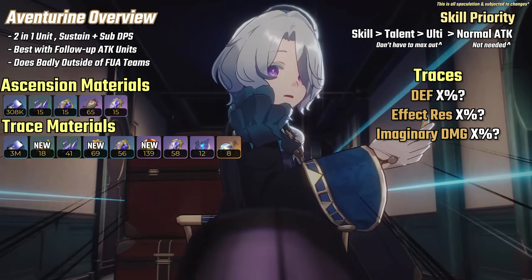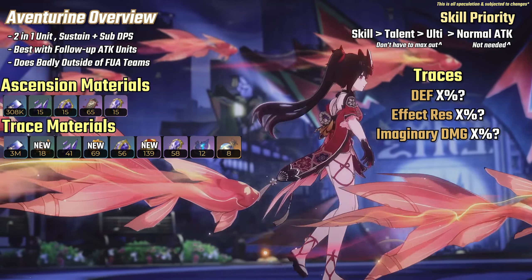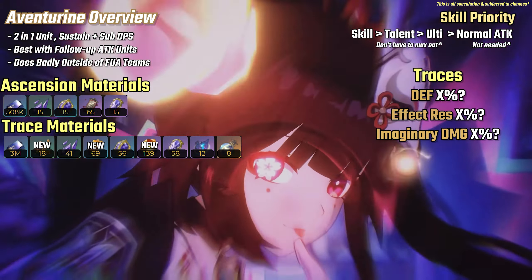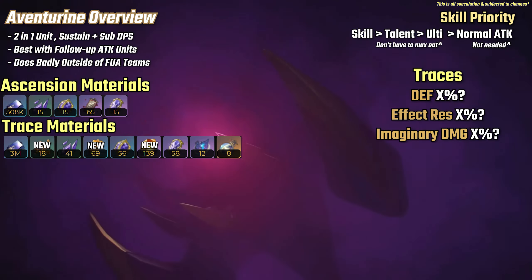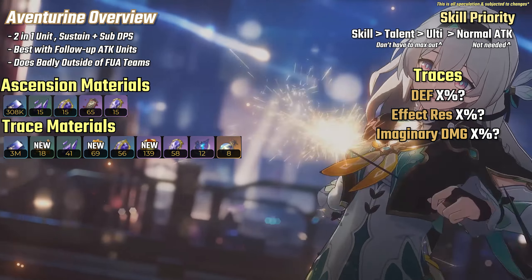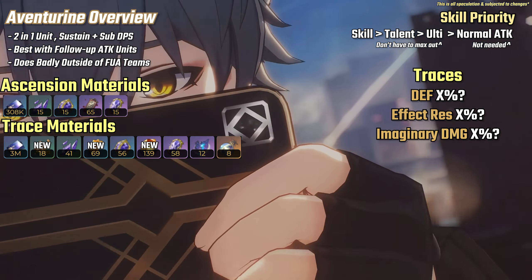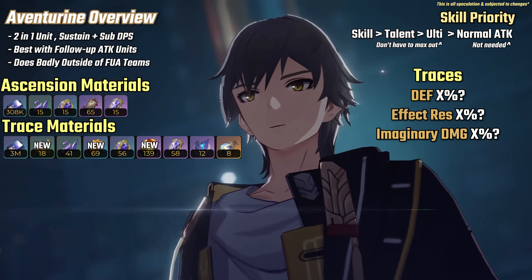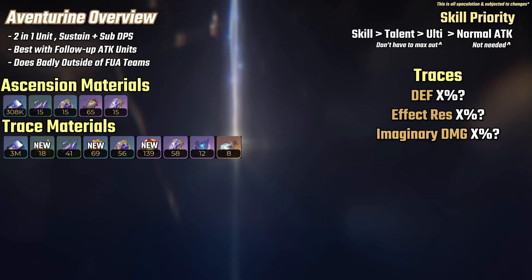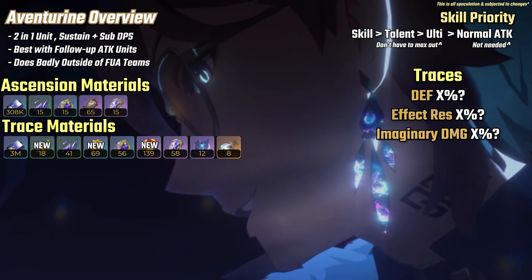For an overview on his kit, Aventorin is a 2-in-1 unit from the path of the Preservation. He has one of the best survivability in the game and does even more follow-up attacks with FUA units, which gives him a ton of DPS. He is tailor-made for follow-up attack units. He would also work for Acheron if you have his signature light cone. Other crit DPS units will have little to no benefit from Aventorin other than follow-up attack units, so it beats the point of pulling for him if you can't put him in the best setup.